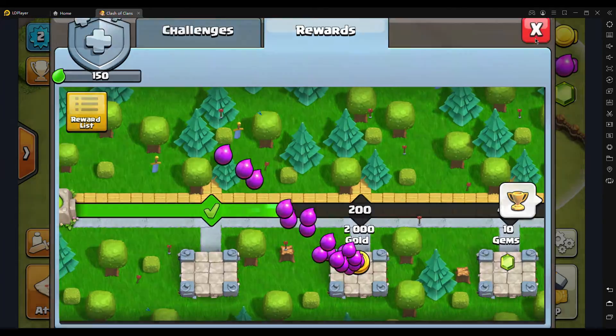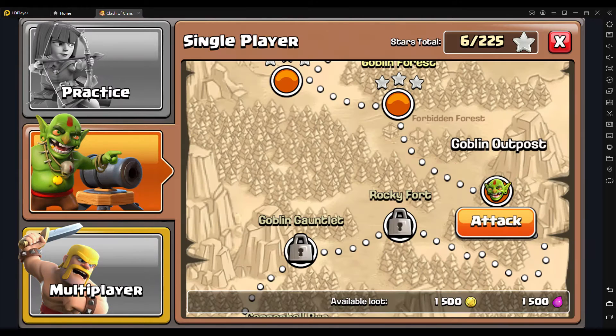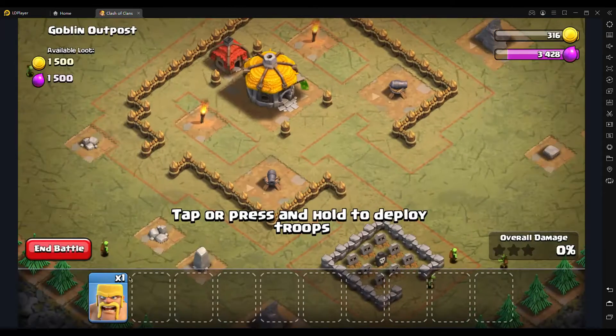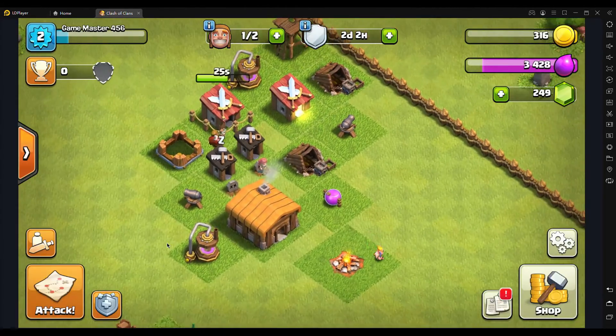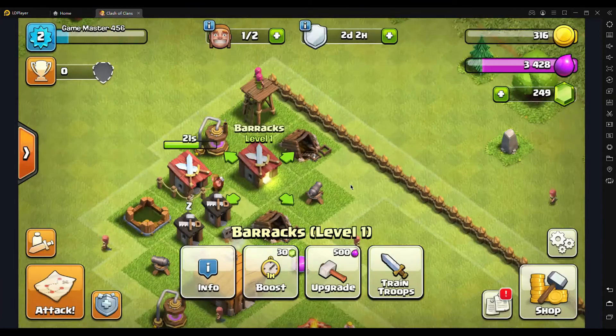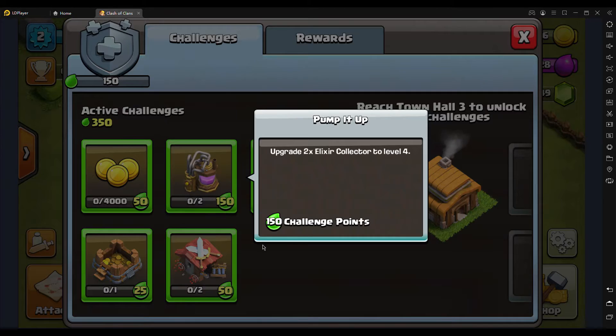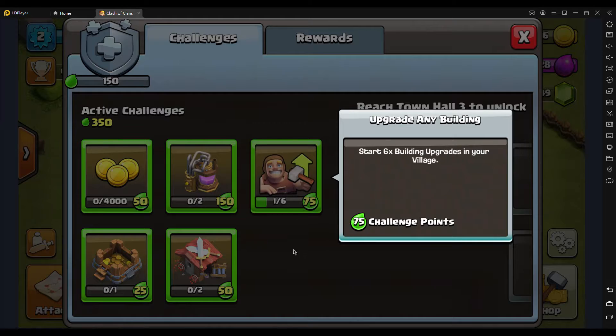Two thousand elixir already! Anyways let's go attack this goblin outpost. Actually wait — why am I doing this? I literally have one barbarian and I'm attacking with that.